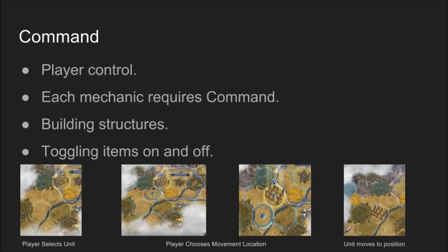For example, with Disperse, the player would command the construction to happen in order to build the barracks and disperse the necessary amount of stone. In order for any item to be toggled, the player has to command a unit to do so. Command is the base of player interaction.